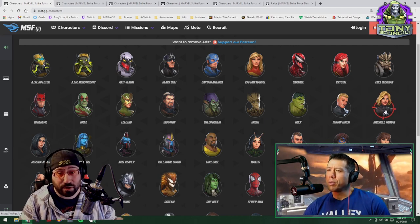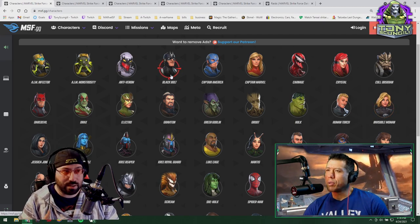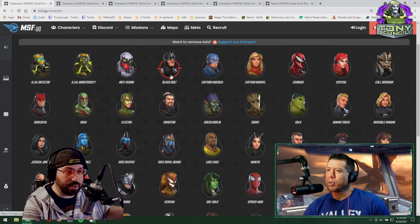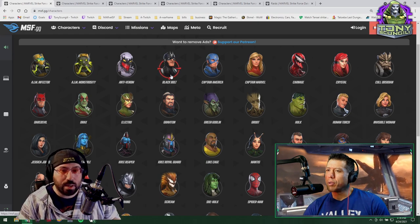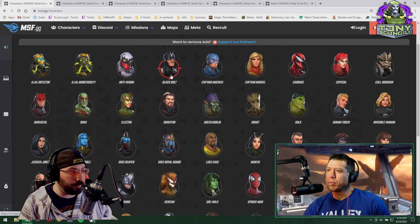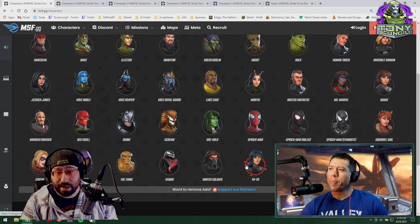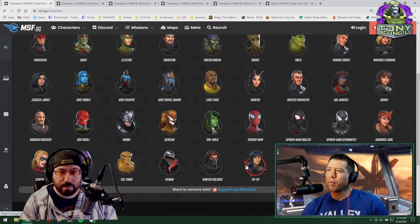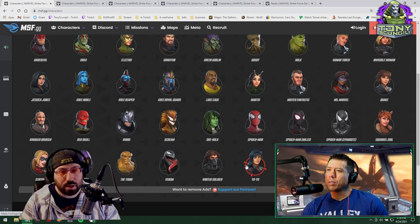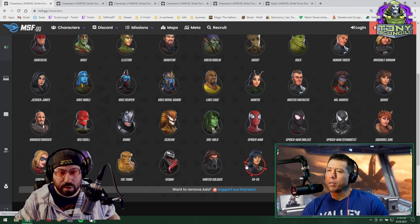Invisible Woman, being a bio character, is a phenomenal addition to the legendary nodes. You don't get to use her abilities often, but you can use them in case of an emergency to give your characters a little extra time to heal. Black Bull, even though he doesn't really do much in Doom raids or Dark Dimension 4 on his own, still has some overlapping value.